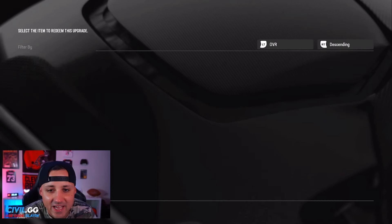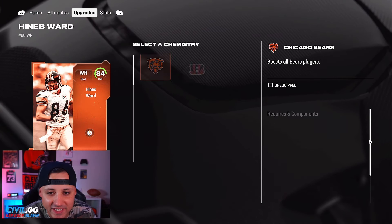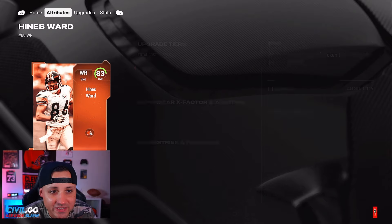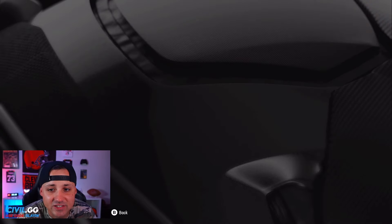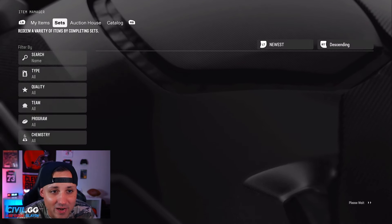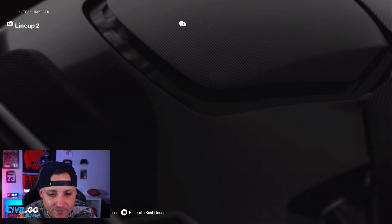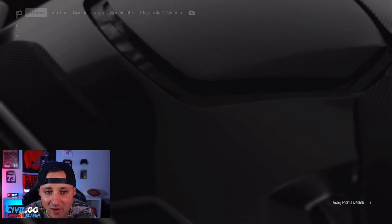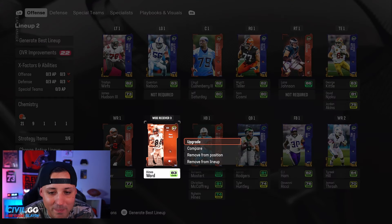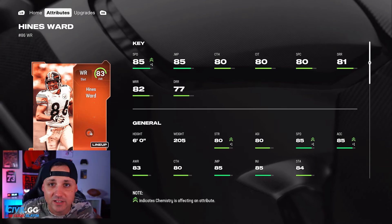We're going to upgrade Heinz Ward and check out his stats. You do need five training to upgrade them, but this is the best way to spend your season tickets. He gets all the team chemistry bonuses too. Right now he's going to be 84 speed in my lineup, and since I have 20 Browns players he'll be 85 speed — actually better than the pre-order Devin Hester on my team. Let's go ahead and put him in the lineup. Substitute just this position — boom, there we go.